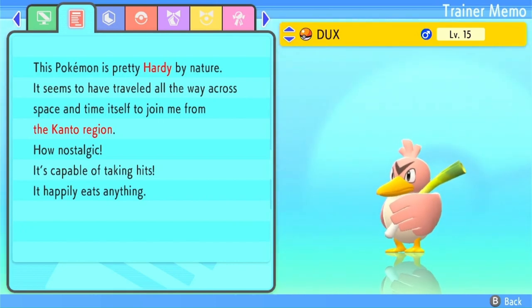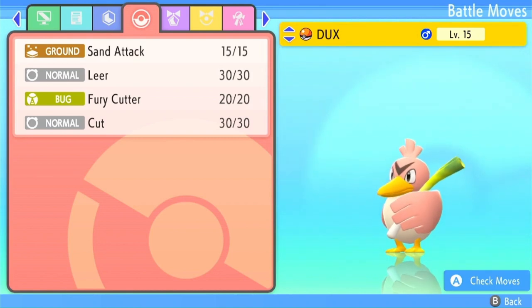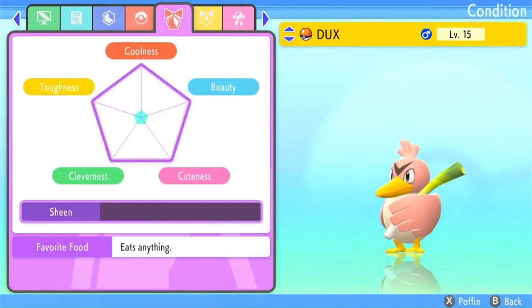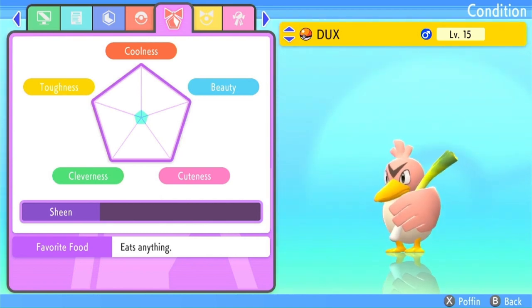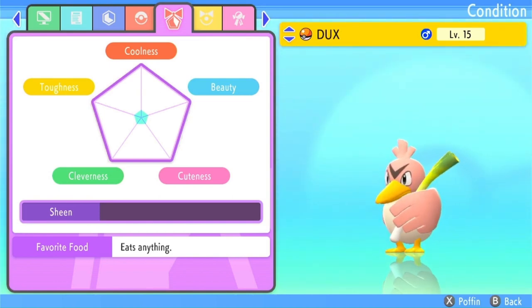It eats anything, which would be good for a contest, and I can just feed it whatever Poffins I want to get to max everything. Its ability is Defiant. Those are the stats — Sand Attack, Leer — all of this is going to be maxed out as part of the ribbon quest, and I'm going to have to do that all on stream too. One thing I'm going to do off-stream is get all the berries, because I don't have a good berry collection right now. That's the only thing I'll be doing off-stream for the ribbon quest.